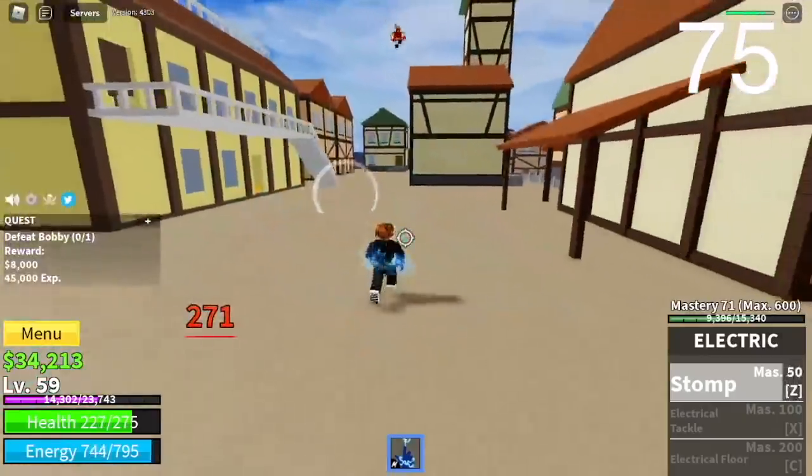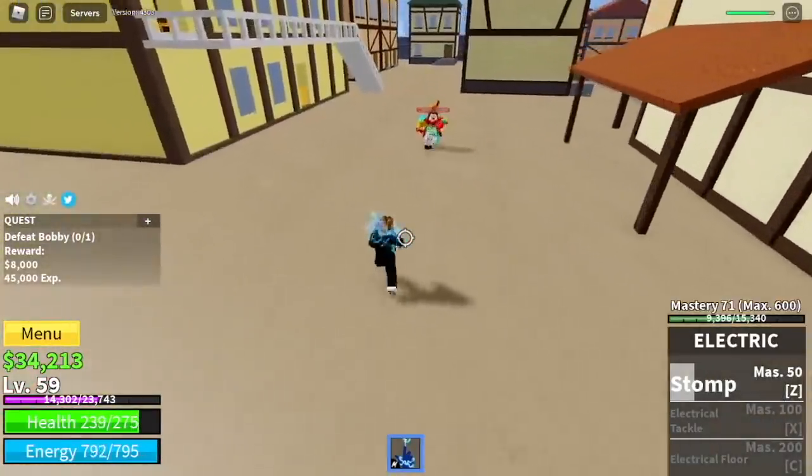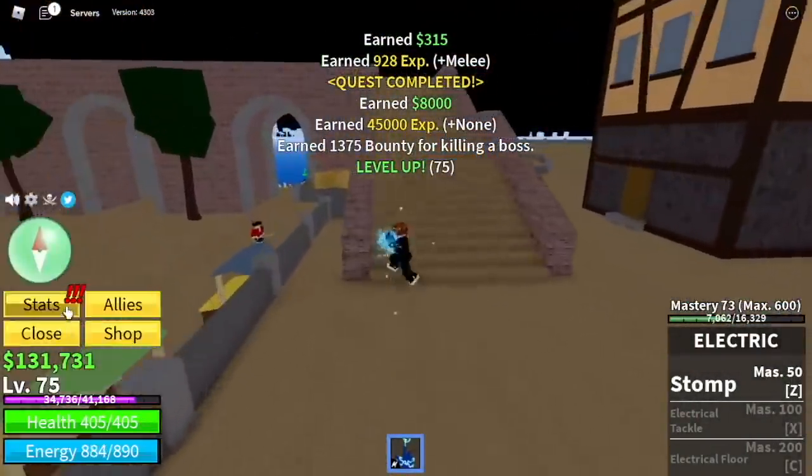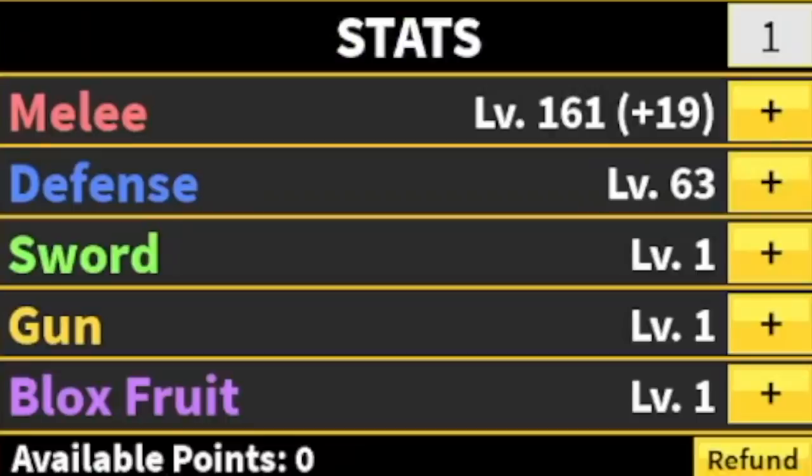The goal here is to reach level 75. 75 — skill, dodge, skill, dodge to the side and that's it. Stat check before we move on to our next island: 161 melee, 63 defense.